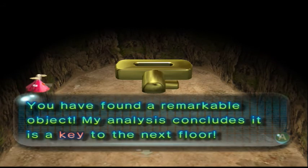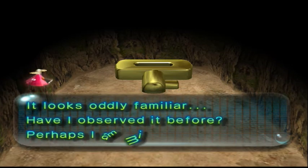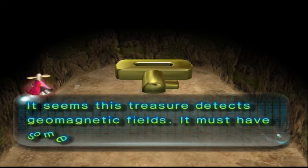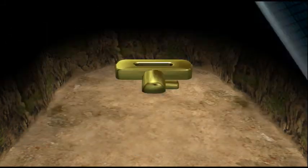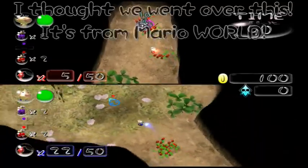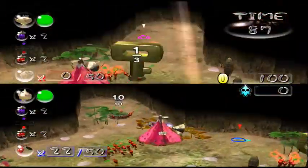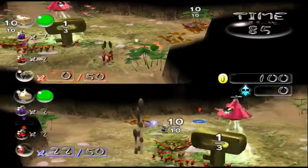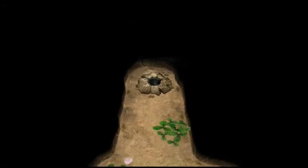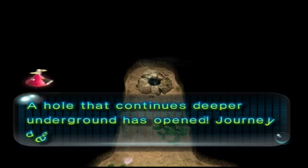You have found a remarkable object — it is a key to the next floor. It looks oddly familiar. It seems this treasure detects geomagnetic fields. Isn't the key a reference to something? It is a reference to Super Mario 64. So, in case it isn't obvious, Nova's on the bottom screen and I am on the top. We're probably going to be splitting our Pikmin 50-50, but not always. Sometimes one of us will have a more important role.